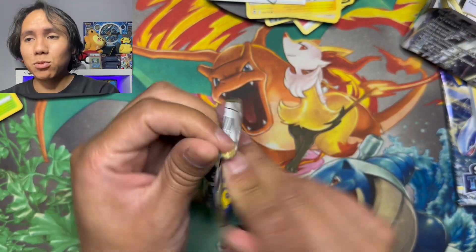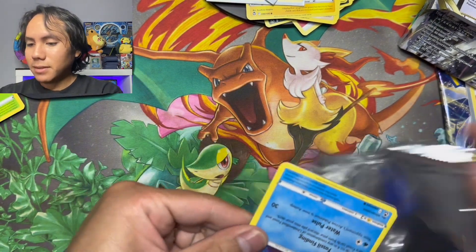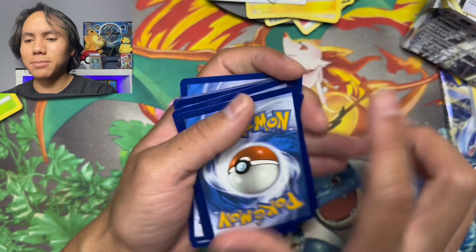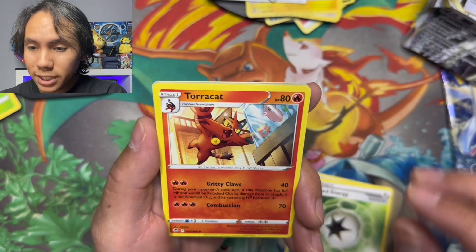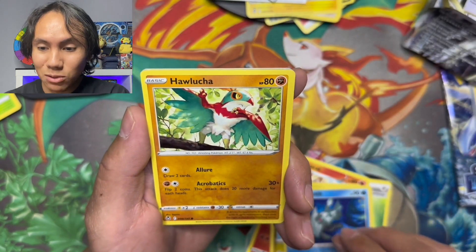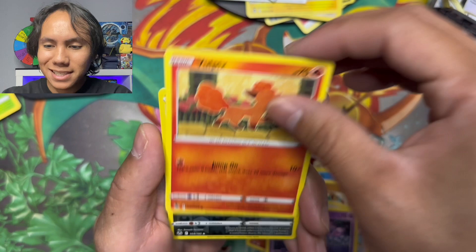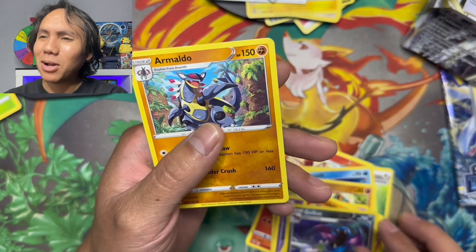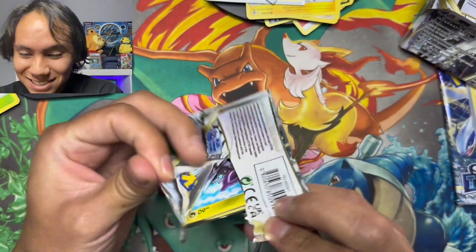Reverse holo Froslass and in the back a Milotic rare — alright! The anticipation keeps building. I'm thinking at this point we're probably just gonna pull the best card of the set. Water energy. We got a V Guard Energy, Torracat about to eat a Luvdisc, Dragon-type, Relicanth, Hawlucha, Rufflet, Drowzee, Vulpix, Golbat reverse holo, and in the back an Armaldo. Saving the Lugia pack for last.